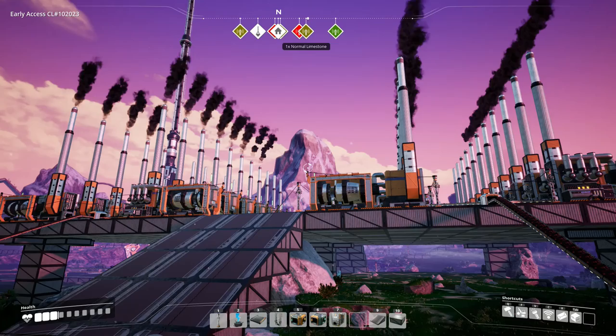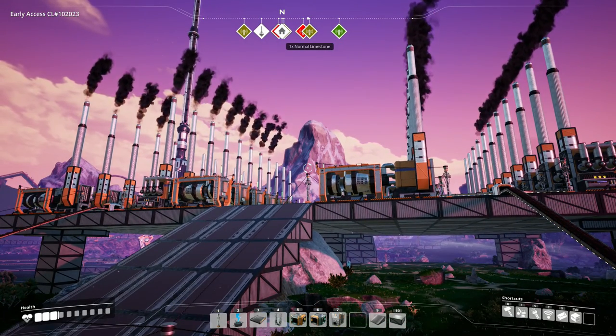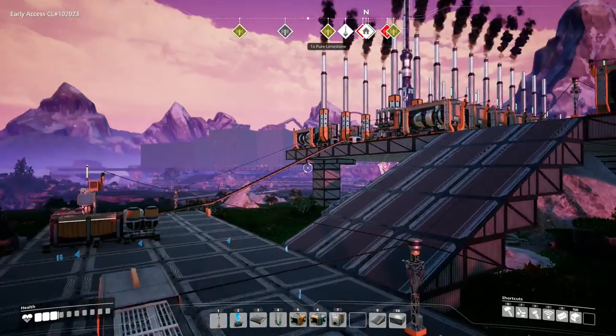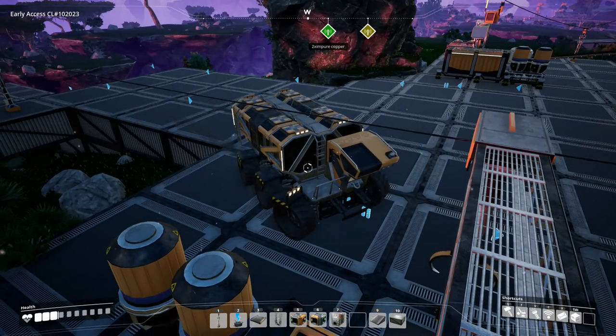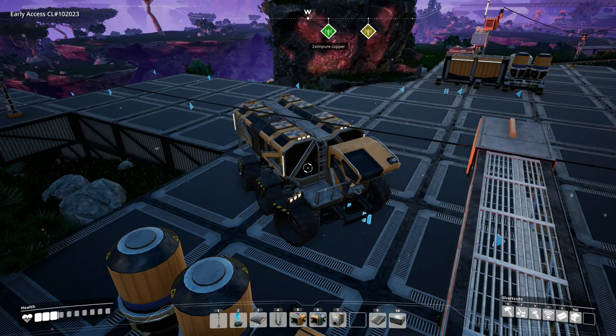Like I promised, off-cam I doubled our power infrastructure. We are now running 2,200 megawatts of power. I pretty much just doubled the other side, made the same design and put it on this side, and I also upgraded to a truck instead of a tractor. This thing is wobbly as hell, but it's great.